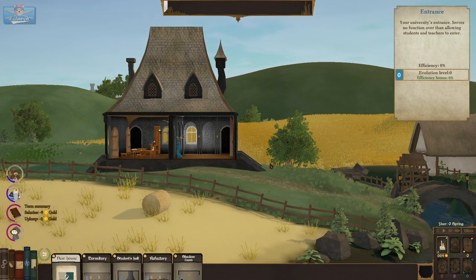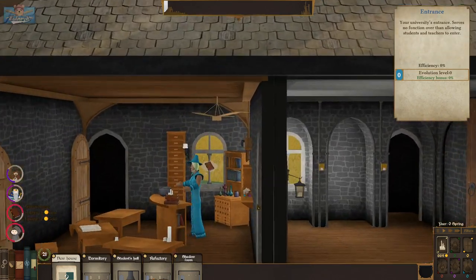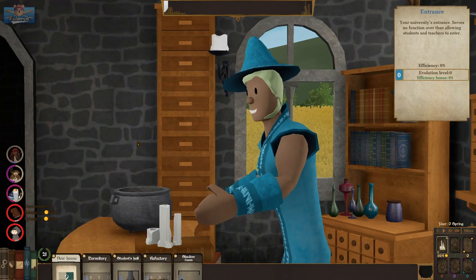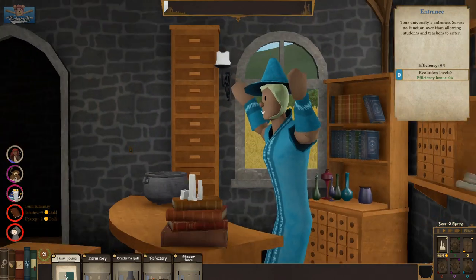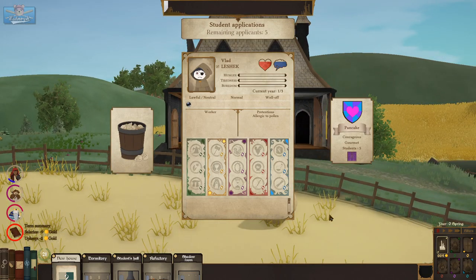Your university's entrance serves no function other than allowing students and teachers to enter. Oh look, you can really zoom right in — oh my god, you can zoom in so far! Goodness me. Teaching nobody — just practicing. Oh hey look, new students have joined.